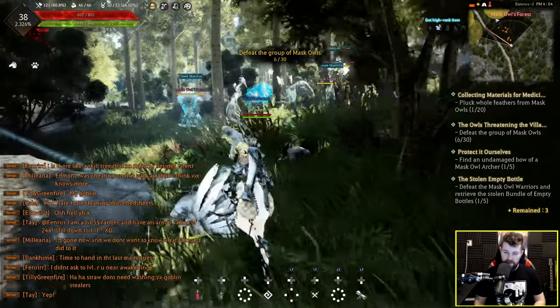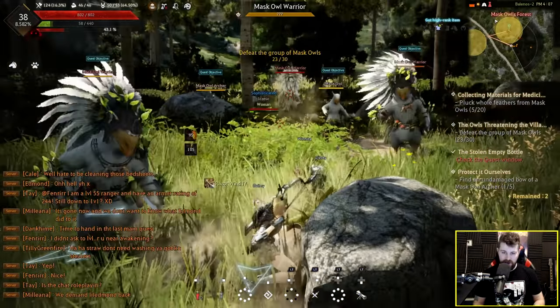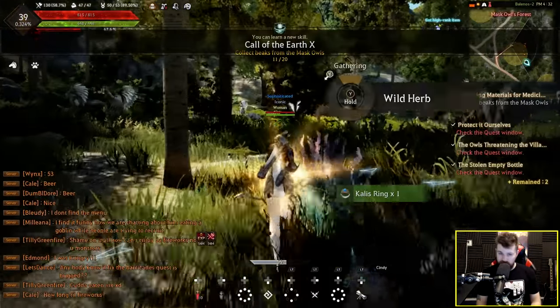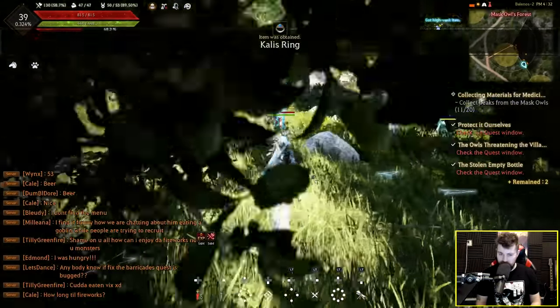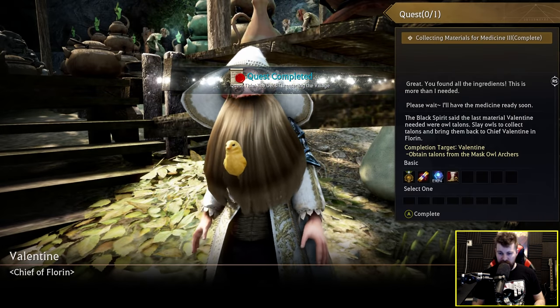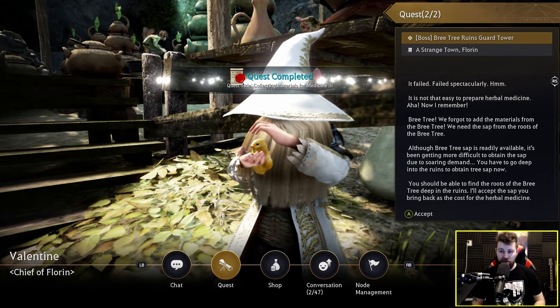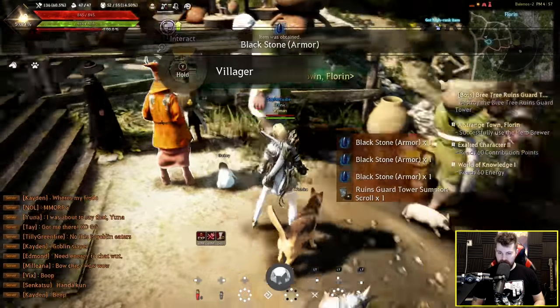Now we've got to grind a bunch of owls for various quests. I'm expecting the leveling to significantly slow down at some point. Level 39. I've unlocked an ability called Call of the Earth — whatever the hell that does. For this quest we get a Blackstone weapon, another Blackstone, and another Blackstone, plus a bunch of XP and a move speed buff. And a boss quest. And an achievement unlocked.